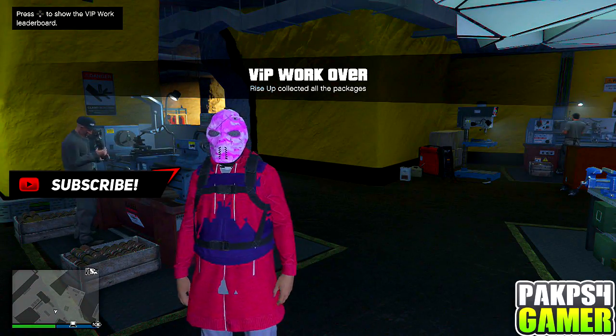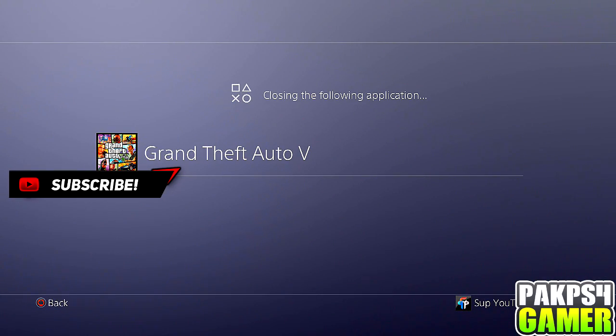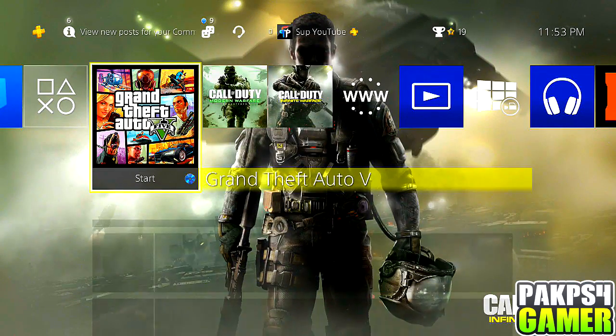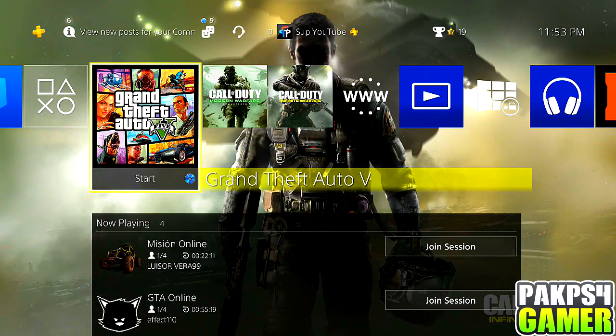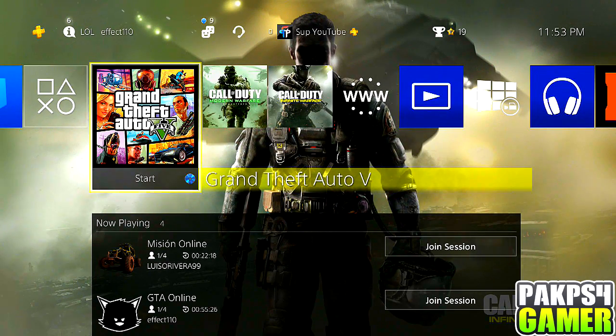Now you guys want to close the application. So now I closed the application. This is for the people who say when you guys start GTA your stuff doesn't load — what you guys have to do is, once you guys hear those police sirens, hold L1 and R1. And yeah, that's pretty much it. And I will show you guys that I do make money doing this glitch.